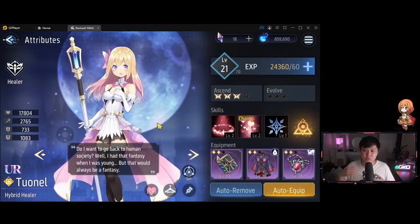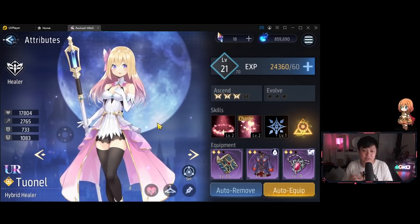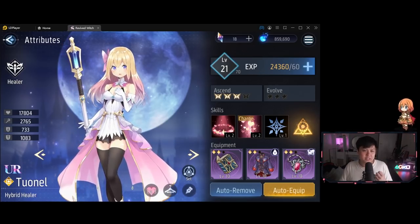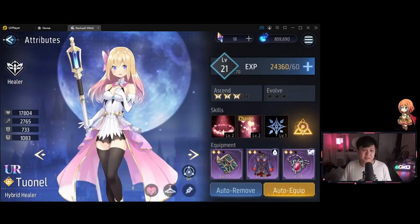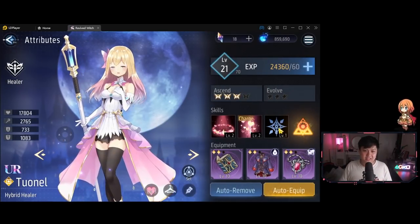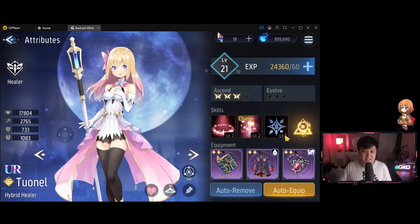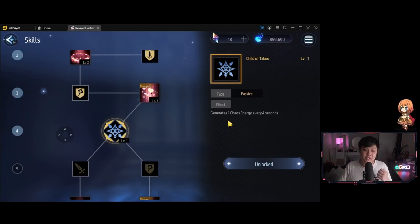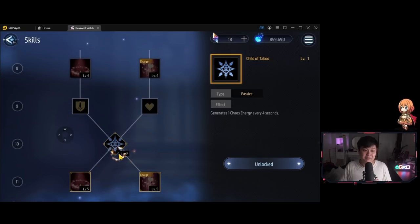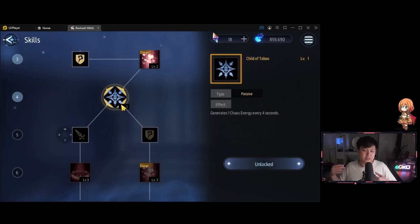Tip number 6 is about progression priorities for each unit. The most important is your ascensions as well as your levels, because without levels you can't ascend, and the stat gains from ascensions are massive. The second priority is unlocking your passive skills via the skill tree. For example, Tornell generates one chaos energy every four seconds, and you can level it up further to one chaos energy every two seconds — that's incredibly powerful. You can't access passive skills without ascending first, so ascensions come first.